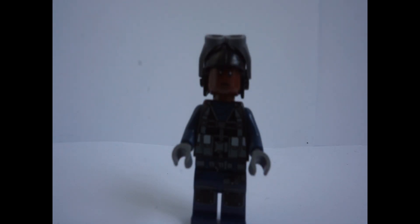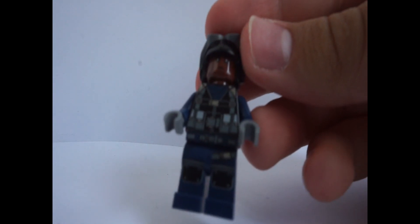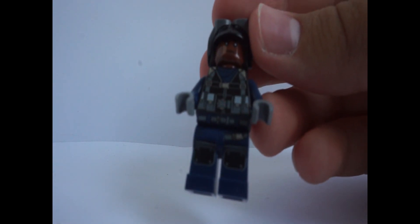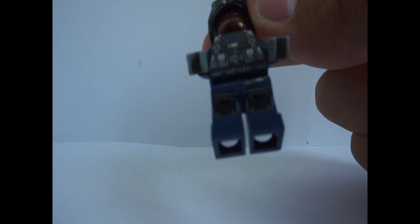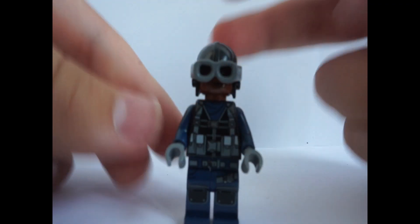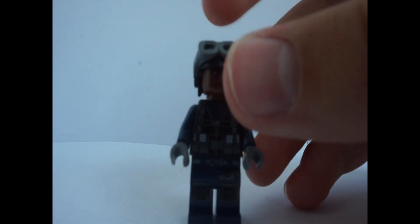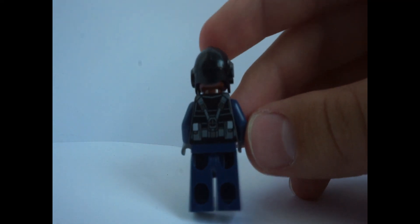The last minifigure in the set is simply called Pilot. He has a lot of printing and detail on his torso — the pockets and belt look very nice. He has leg printing, though it's pretty generic. His helmet has goggles that can go down and back up. At the back there's more of that very cool looking printing, and I really like the expression.